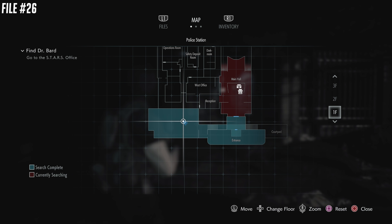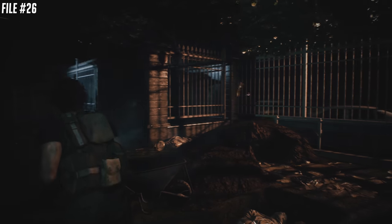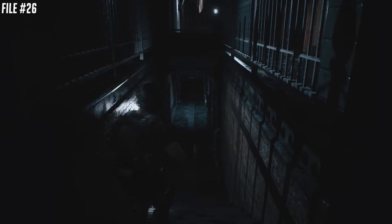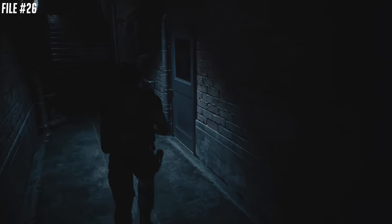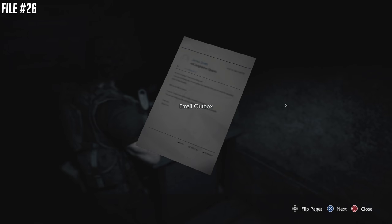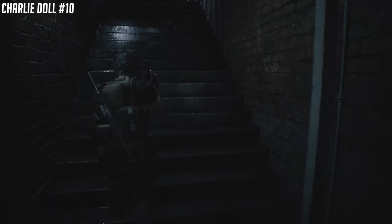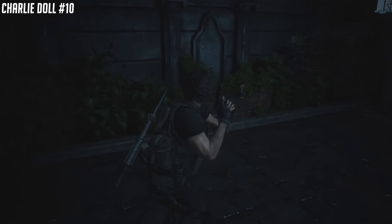File number 26 is going to be in the police station — we're going to switch to Carlos now. This is going to be in the security guard office, below the main entrance to the police station. There's some Easter egg stuff there. There's the email outbox. There's going to be a Charlie Doll — if we continue out opposite of the cemetery side, we're going to find Charlie Doll opposite of the crate there.